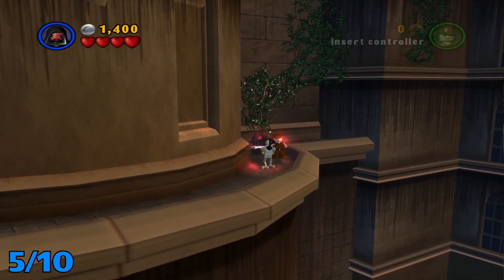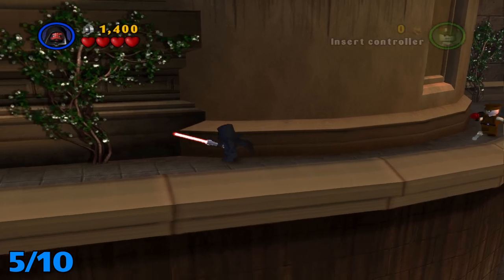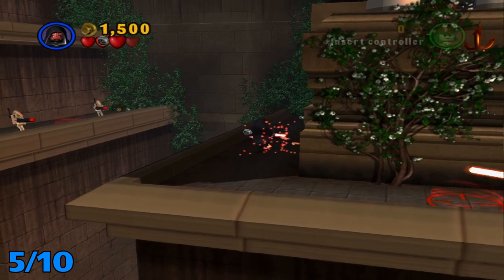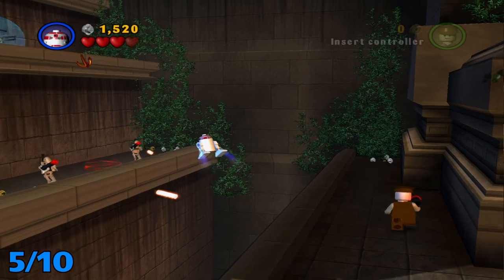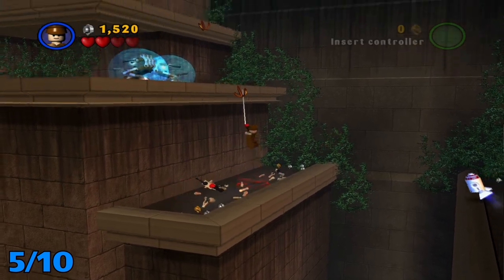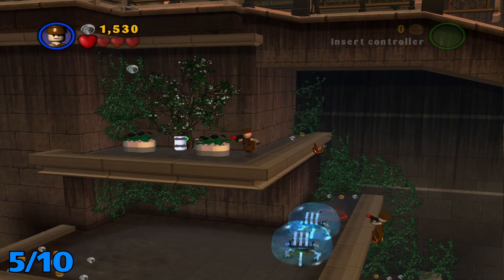After you grab that, take care of this guy. Then you're gonna want to run past that, take care of these droids over here, get a flying character and fly across this gap. Head up this little zipline and then head up this other one — you don't gotta worry about those guys — and it's right here.